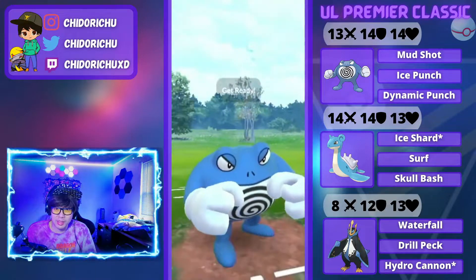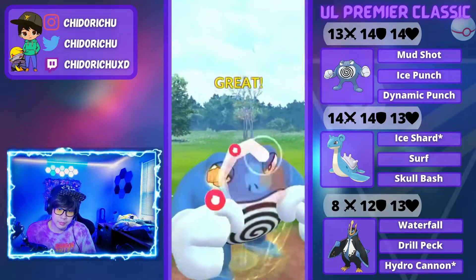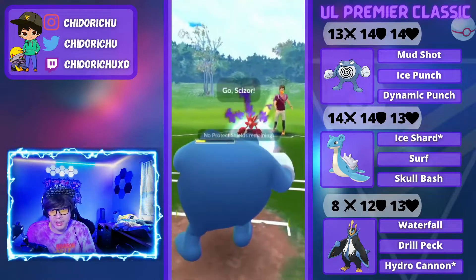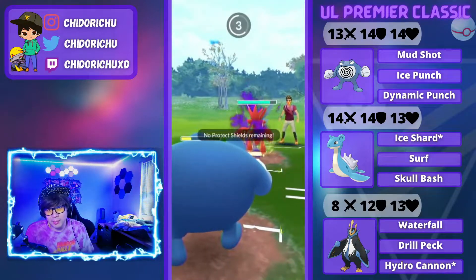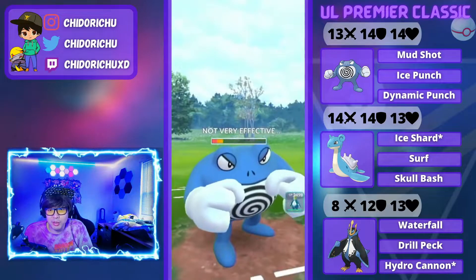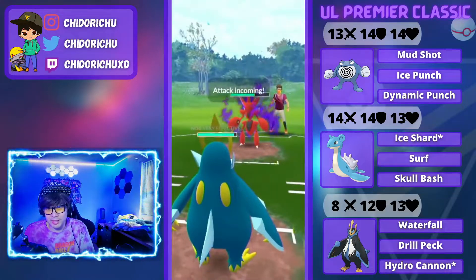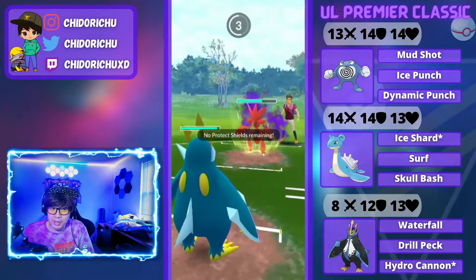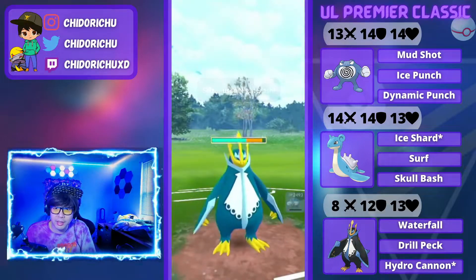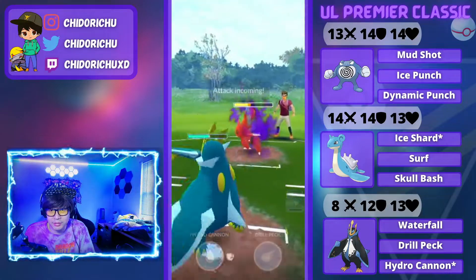He gets off a Crosschop, which is not nice. I'm just going to go straight Dynamic Punch. A shield does go off. He is going to snipe me — I'm going to dip out immediately into Empoleon. Empoleon is going to resist all these Bullet Punches, which is really nice. But the Night Slashes are going to hurt. I'm praying he doesn't get a boost here. If he does get a boost it's going to make things a lot more tricky, because a boosted Night Slash will kill Empoleon.